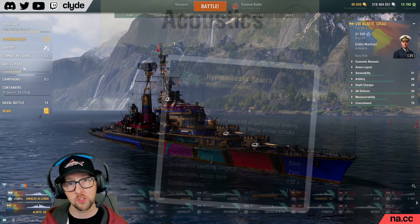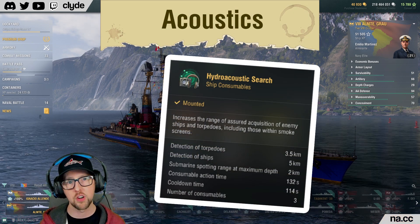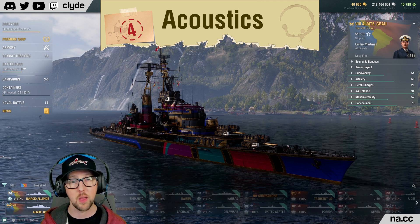Next, we'll talk about the hydroacoustics on this ship. The only ships at tier 8 in the cruiser category that have a better hydro are Mines, Hipper, and Prinz Eugen. Grau takes home a 4 in this category.